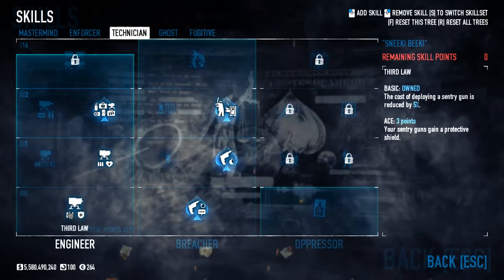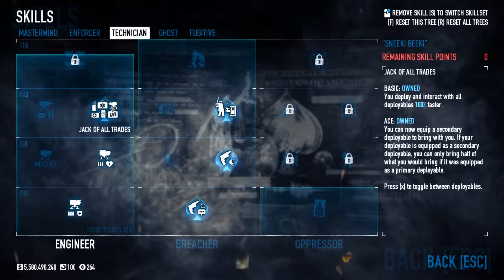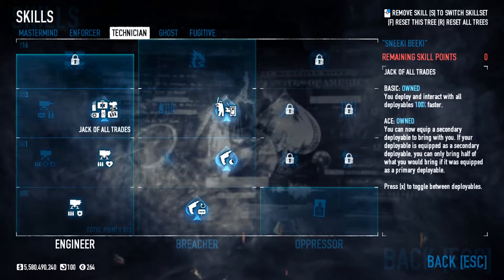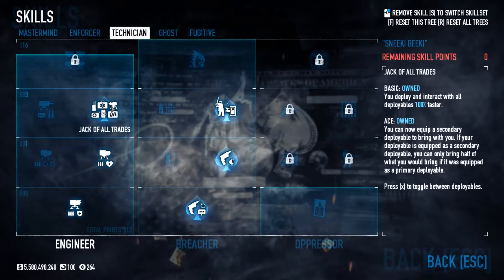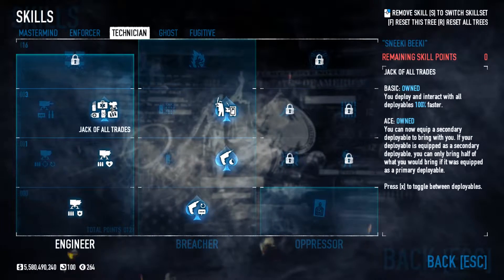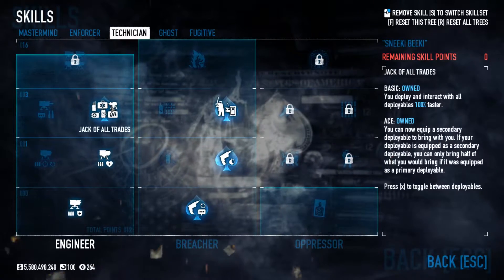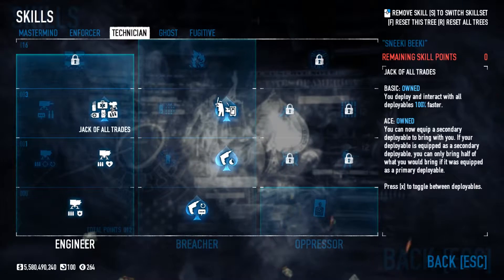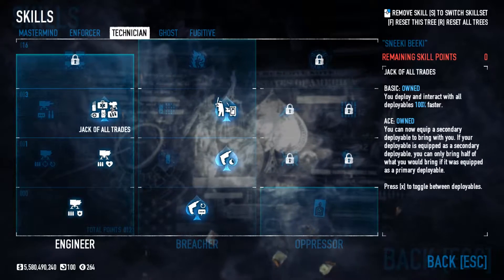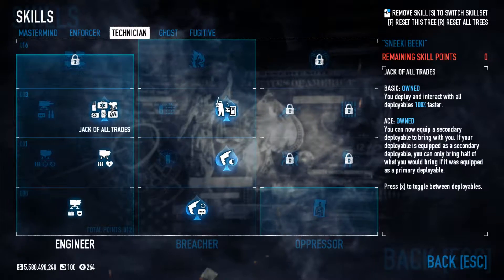Now in Technician, I've got basic Third Law and basic Eco-Sentry. I spent the minimal amount of points on this tree so I could get Jack of All Trades to be able to get a second deployable — I've aced it so I can now have 2 deployables. Basic just makes you interact with all deployables faster, but if you ace it you can hold 2 deployables. Your second deployable's amount is halved though — such as with first aid kits, it goes from 14 down to 7.